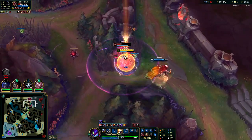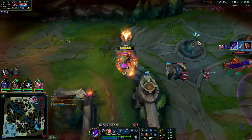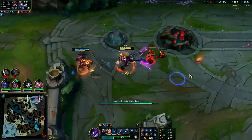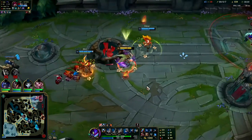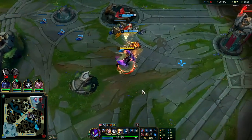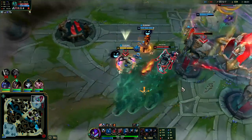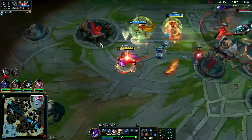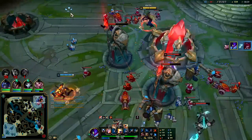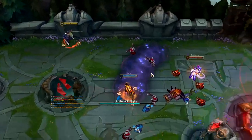Auto attack Q, auto attack. I didn't E in time - if I would have E'd before he died, I could have double-jumped on her head, that would have been way spicier. He died a little bit too fast. Could have also E'd away and Q'd in midair - that would have been decent. Got him. I want my W now - can't believe she tried to run me down.